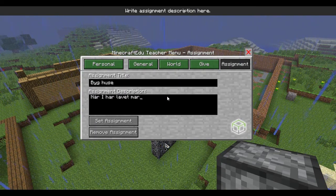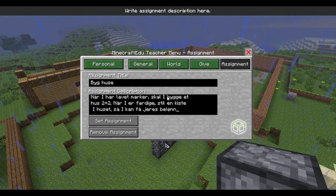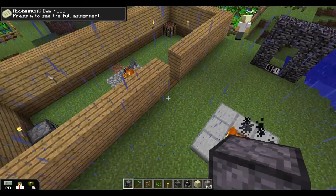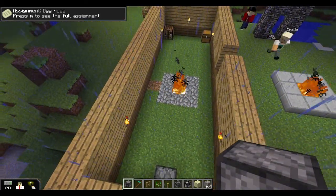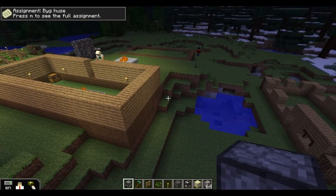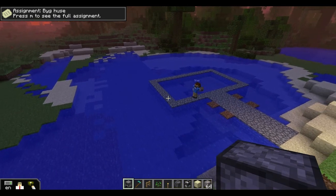Now they get the assignment to build a house in pairs. I actually gave them the materials to build the house, and once the house was built I gave them some rewards — some different things that they could use. I'm still trying to find the right balance between the reward and the assignment, and also giving a reward that makes sense for their game.